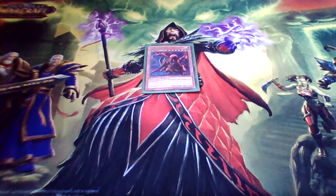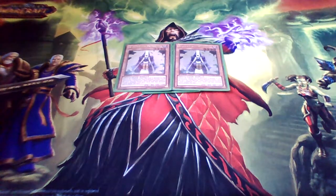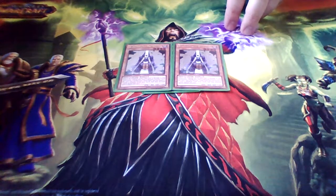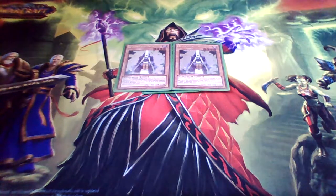Next up I'm running two Summoner Monks. Summoner Monk has done some really good work for me at certain points and I've really been pleased with what he's allowed me to do as far as pushing plays. Sometimes I go into Maestroke, or Cowboy, or just something to get the ball rolling. And of course if you discard the Sign you get the search at the end, which is really what's important — that's why you want to run Summoner Monk.